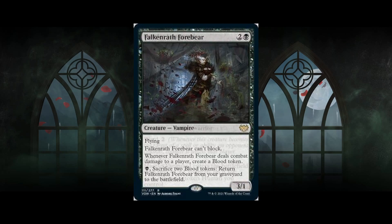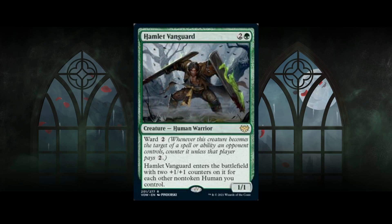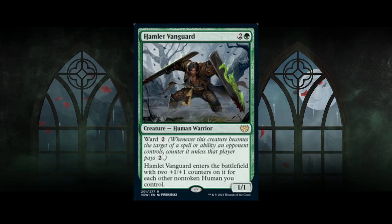Last card: Hamlet Vanguard — three-mana 1/1 human warrior with ward two. It enters with +1/+1 counters for each other non-token human you control. If you don't have a board, this is a three-mana 1/1, which is an incredibly bad topdeck, and I don't think human decks will miss it since they already have enough three-drops.